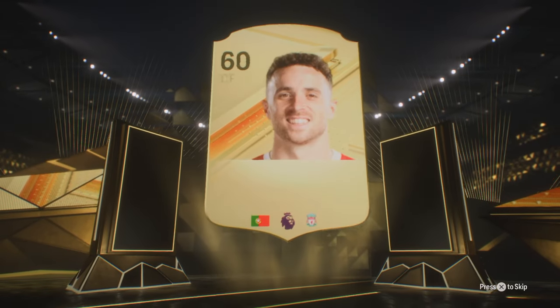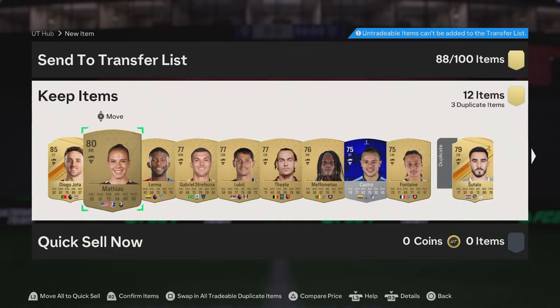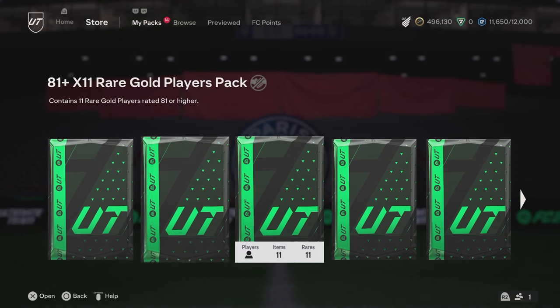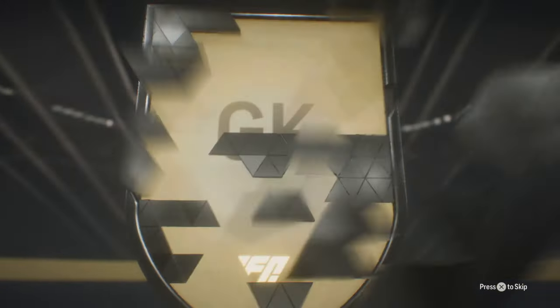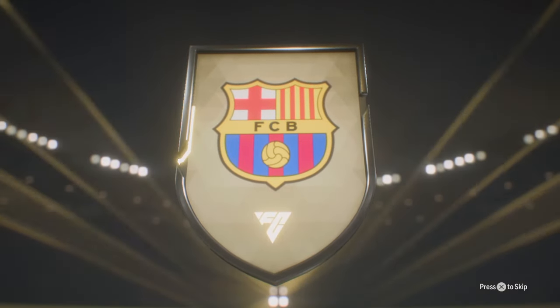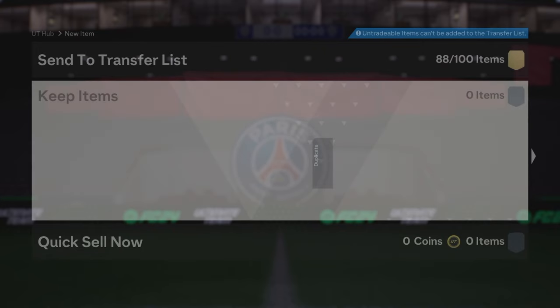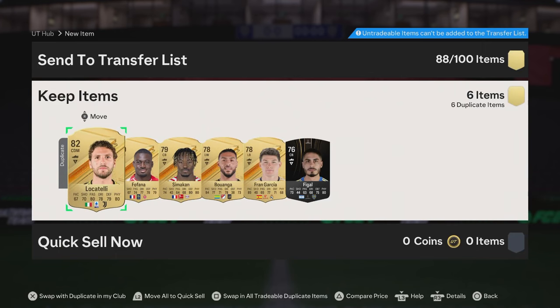We'll go into the rare players pack first. I think this is probably the worst pack there. Spanish goalkeeper — that's 87 rated. Sandra Panos. We do not mind that. 87 rated for the first actual decent pack. Our first walkout of the pack opening. Can we see potentially a promo? That's what I'd like to see. We've got the 84-plus times 2.